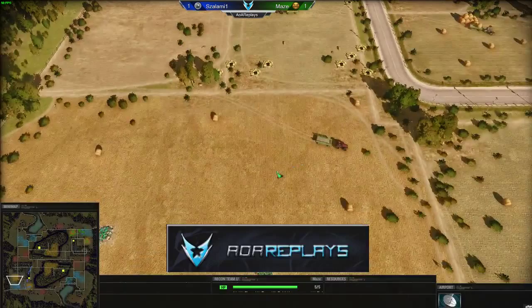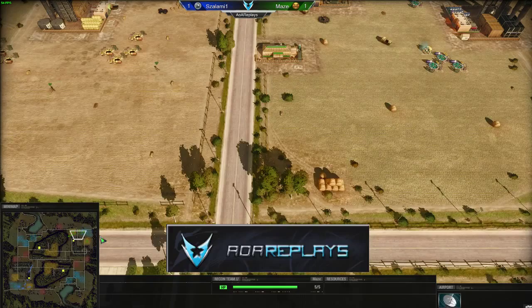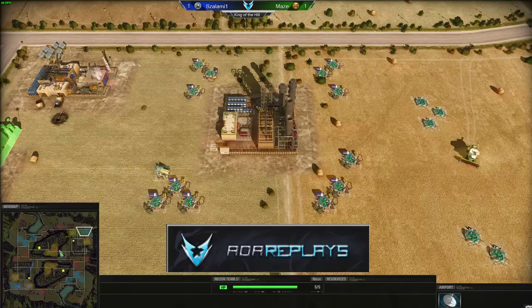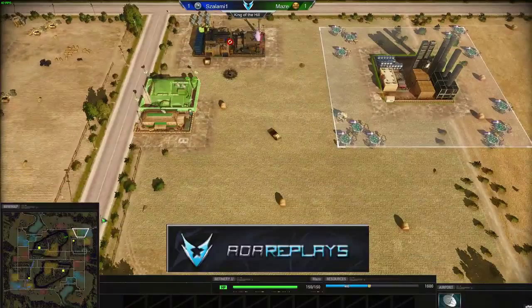Where did that happen? Near his own base — you can see the wreck just in front of his HQ, the HQ from USA. There it is, a bit too late, but the scavenge is still lying around. It died — it all happens here.